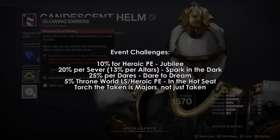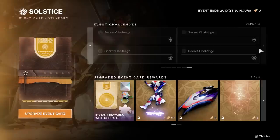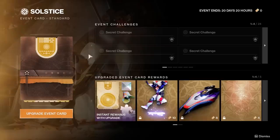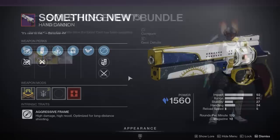Event challenges also give event tickets. When it comes to the upgraded event card, you do not need to purchase it to interact with Solstice, the seals, triumphs, titles, or gear in any way. The upgraded pass consists of cosmetics only. It is also where you use event tickets from event challenges — event tickets are not used anywhere outside of the upgraded event pass, as far as I'm aware.